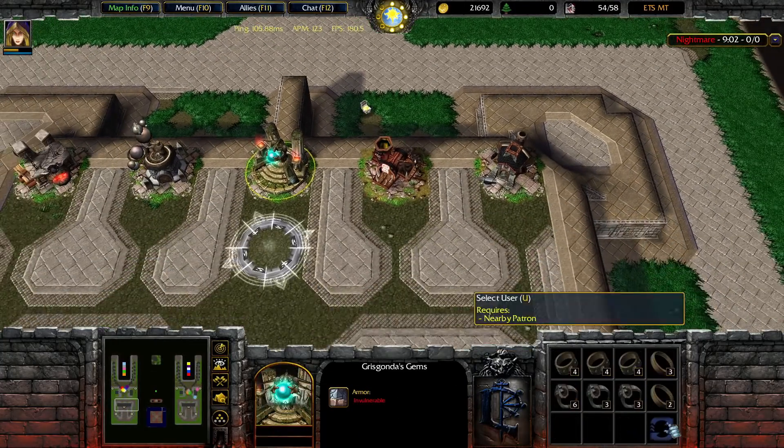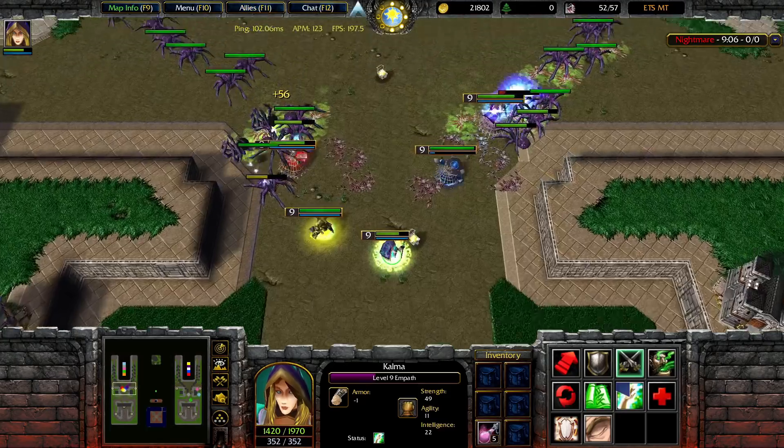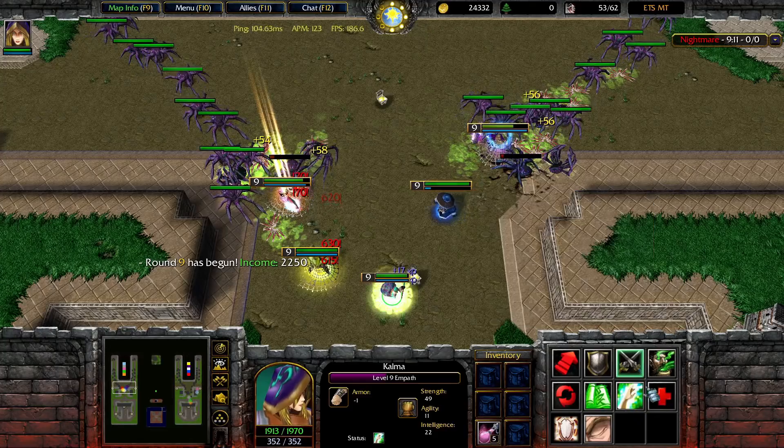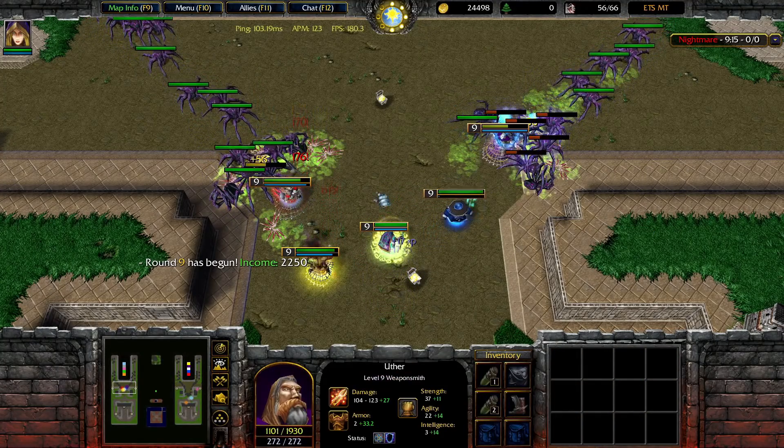Is there any type of regeneration item here? These all pretty much only give you stats — maybe strength with health for sure. Devotion aura — what is the range on it? 550. So they might need to stay close to me.